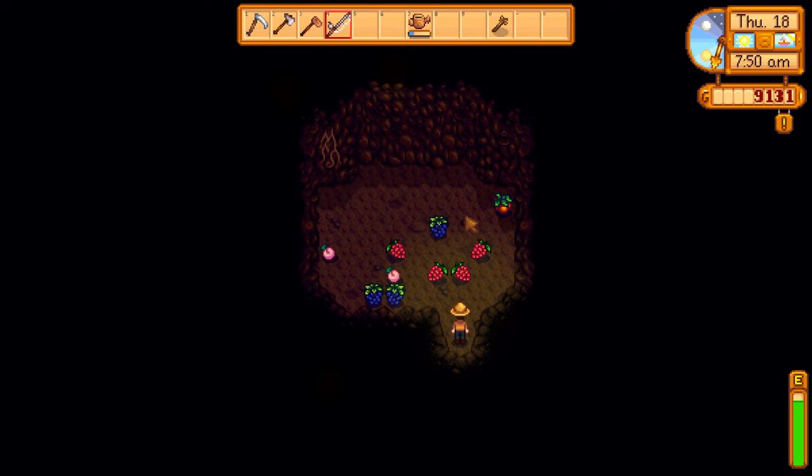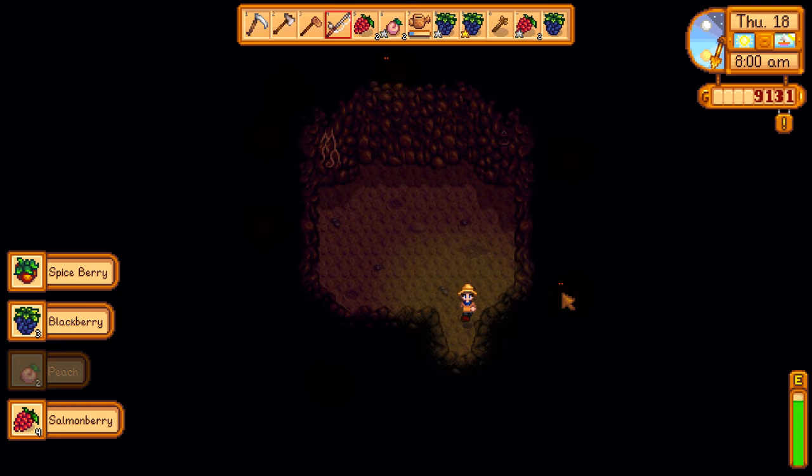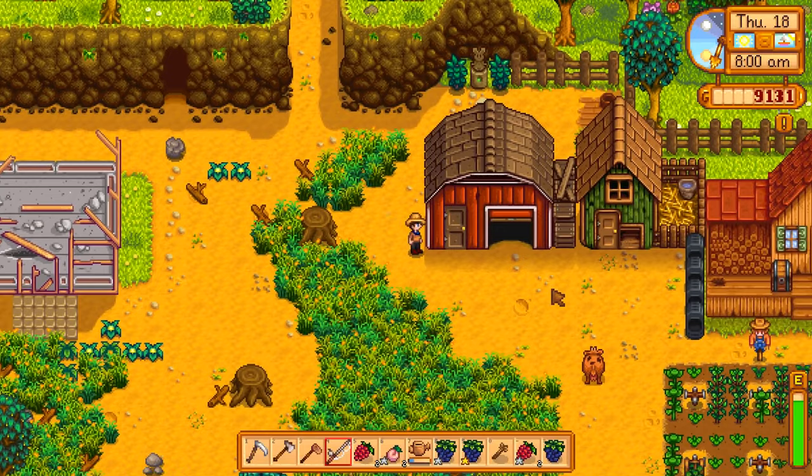In the meantime, make sure to check the traveling cart every Friday and Sunday. If you don't have the fruit bat cave, you'll want to look into planting a pomegranate and apple tree as soon as you can. Even if you do have the fruit bat cave, you'll probably still need to plant an apple tree since it's pretty rare. You'll need three apples and one pomegranate, plus optionally one extra each for the artisan bundle.